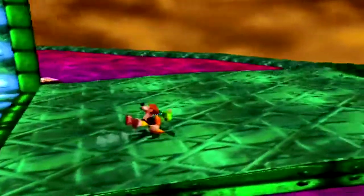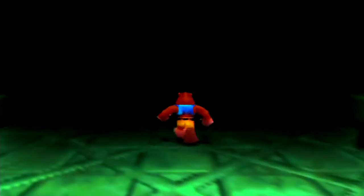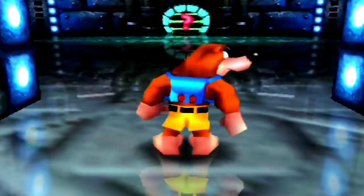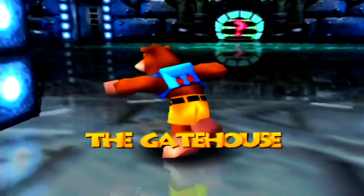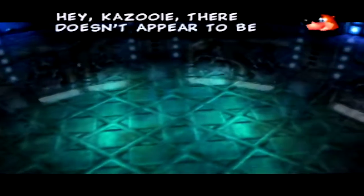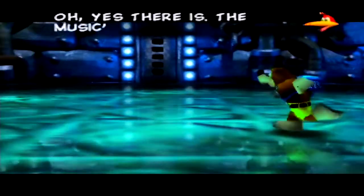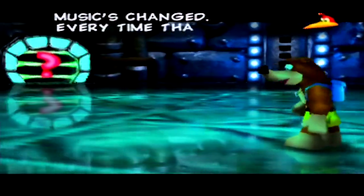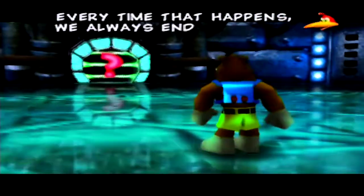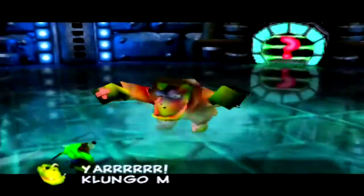Here we go. Well, if this doesn't look like a boss area, I don't know what it does. Hey, Kazooie — there doesn't appear to be anyone in here. Oh, yes there is. The views exchange, and every time that happens we always end up in a fight. Thank you again for breaking the fourth wall there, Kazooie.